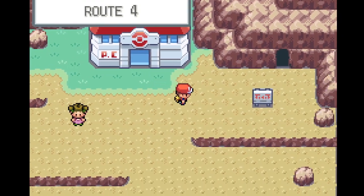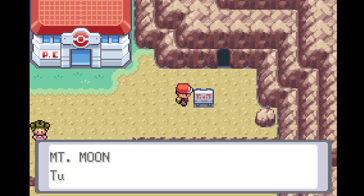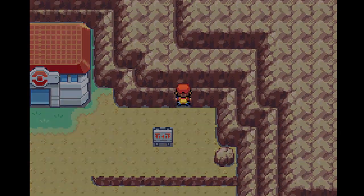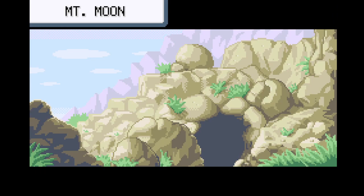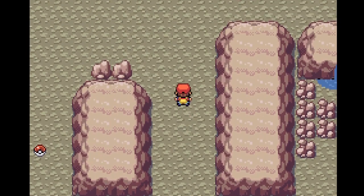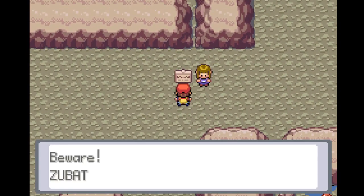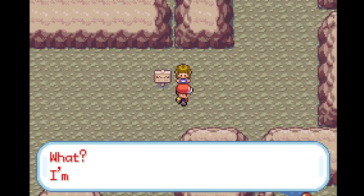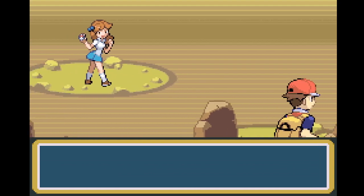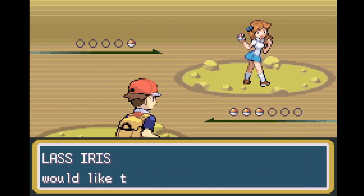From here I'll probably swap-train up Nidoran, but not right now. Our Squirtle is actually over-leveled and our Pidgey is on level. I'll deal with it later. As we read earlier — Mount Moon tunnel entrance. Entering into Mount Moon. We get a little cutscene. You have wild Pokemon spawning all over the place — beware, Zubat is a bloodsucker.